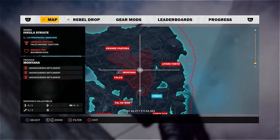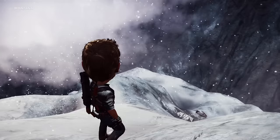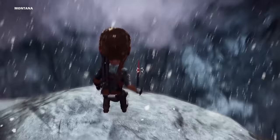Up in the mountains of Montana is a Final Fantasy reference. Embedded in the rock face is Cloud's Buster Sword from Final Fantasy 7 — a pretty cool nod to the greatest PS1 game of all time.